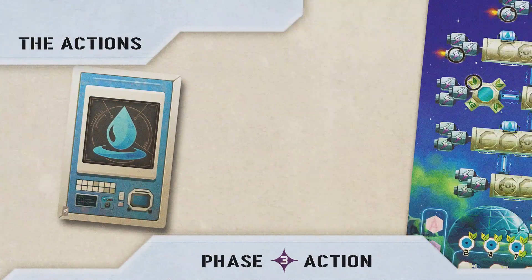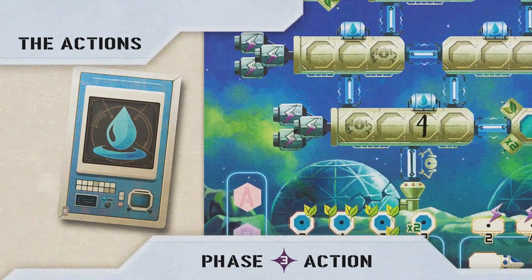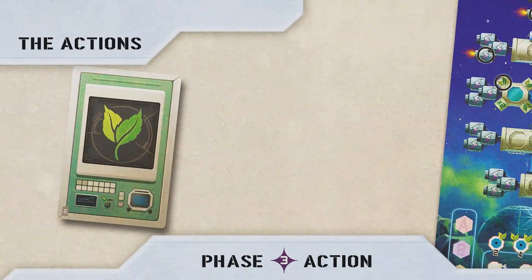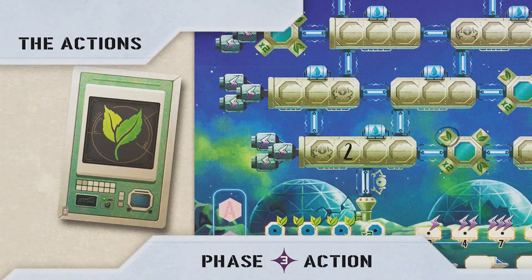Water action: If you have written down the number of your combination in a space with a water tank, then you can circle that water tank. Plant action: You can circle a plant in a greenhouse in the same starship in which you have written down the number of your combination. You can circle a plant in a greenhouse even if it is not yet connected with an airlock.